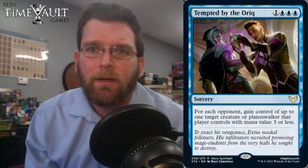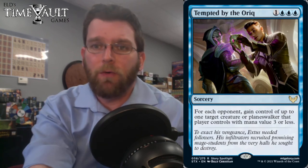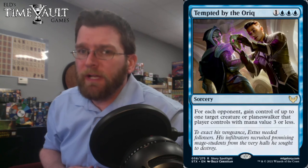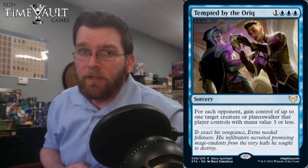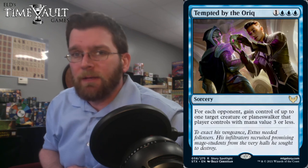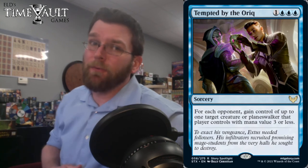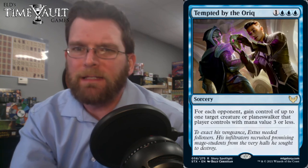Tempted by the Oryk: 1 and 3 blue sorcery. For each opponent, gain control of up to one target creature or planeswalker with converted mana value 3 or less. Stealing your opponent's stuff seems fine — there's a real good chance your opponent has a creature with mana value 3 or less. People will play this in Commander, getting a whole bunch of stuff for only 4 mana. Some of the more competitive commanders are 3 mana or less. As for your pre-release pool, that's more mana than historically we'd want to spend on this effect, but stealing creatures is pretty strong.